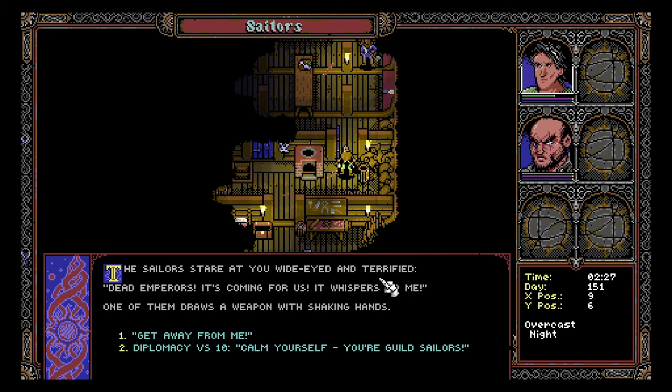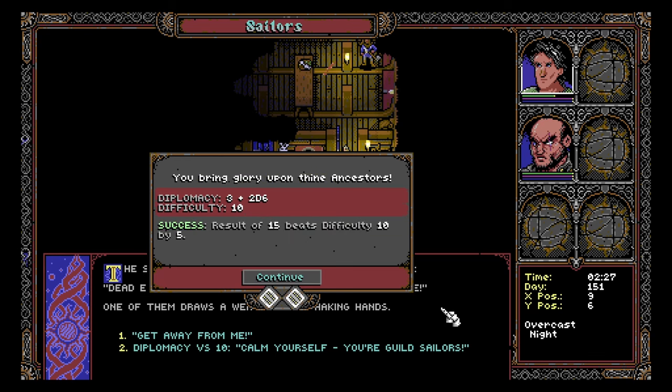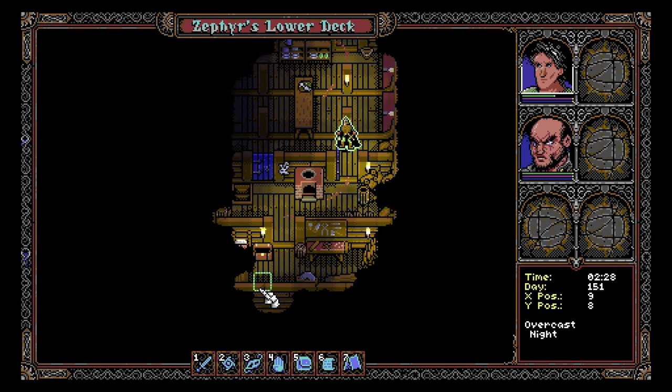One of the sailors draws a weapon with shaking hands — 'Get away from me.' Diplomacy versus 10. 'Calm yourself, you're guild sailors.' Diplomacy 3 plus 2d6, difficulty 10. I don't hate those odds — Bingle must roll 8 or above on 2d6 to succeed on this diplomacy skill check. Double 6! Result of 15 beats 10 by 5. The men stop dead, seemingly shocked back from their momentary lapse of sanity. They stumble up to the main deck. I got 100 XP.